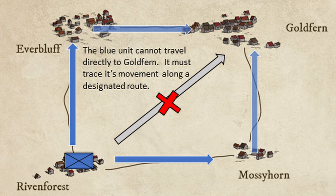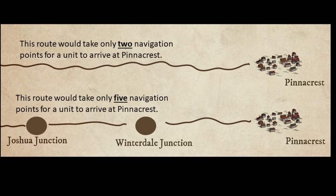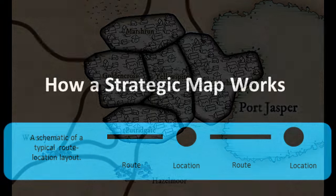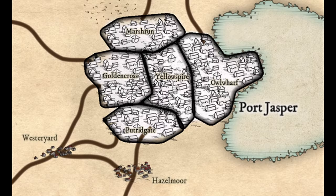The key thing to remember is that a map is a web of routes that connects locations. Since one movement point can traverse an entire route, you wouldn't want one long route. For example, if you want a long lonely road through the desert, you can have several routes that connect to locations called junctions — a location that links two routes with nothing else going on there. You cannot have two routes connected directly; one route must connect to one location.